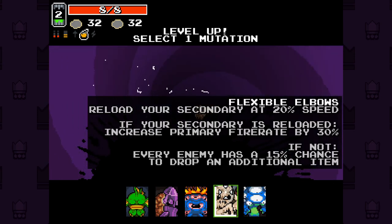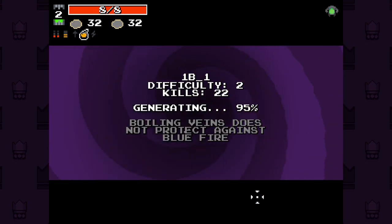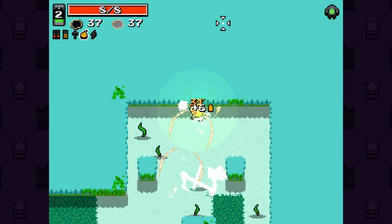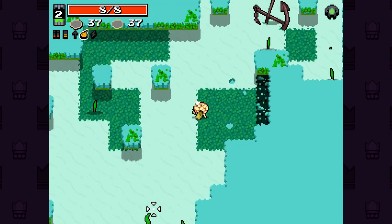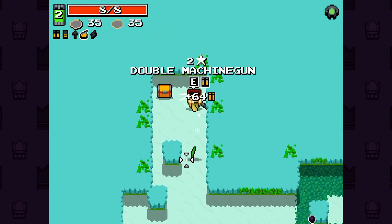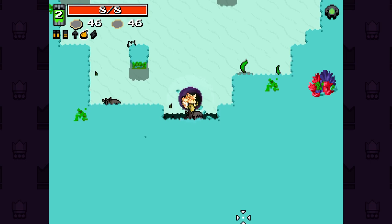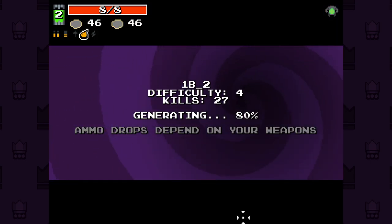We got Flexed Elbows again — you reload your weapon at 20% speed. We don't really need that right now. Gamma Guts is what we need. We take half contact damage and we can blast through enemies contact damage-wise anyway. I think with Gamma Guts this can work, but I think Gamma Guts is kind of like our only way out, I'll be honest.